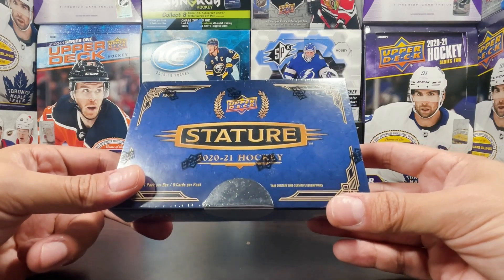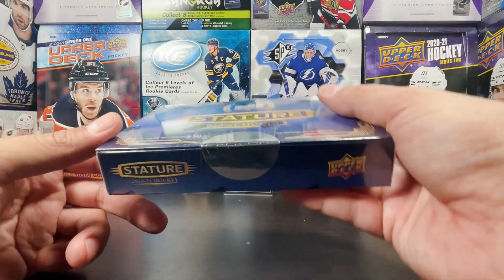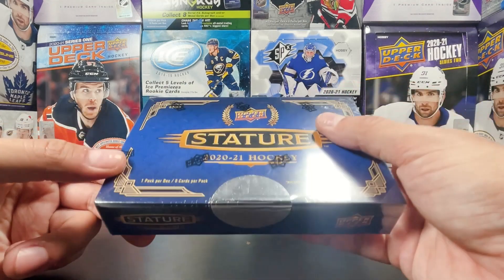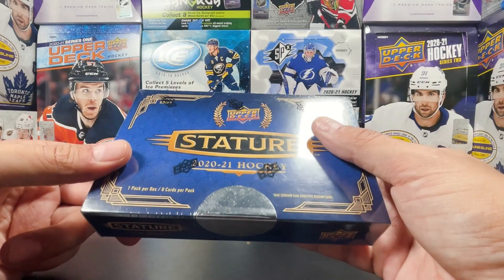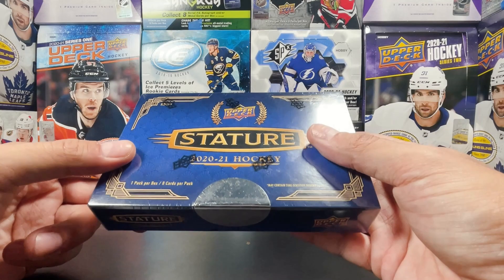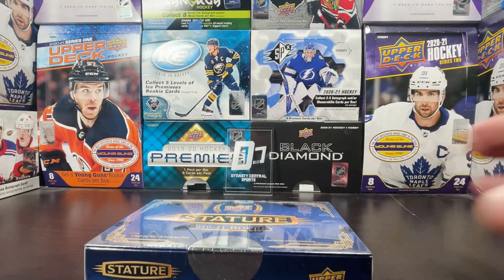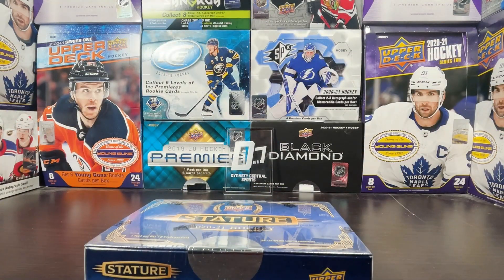This one is a fairly heavy box, so maybe we can go two for two on a hit. No way — not a chance out of Stature? Well, let's take a look and see what we got in here, and let's rip a couple bowls along the way.